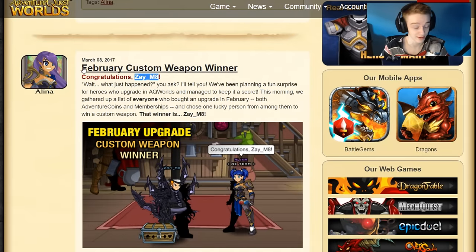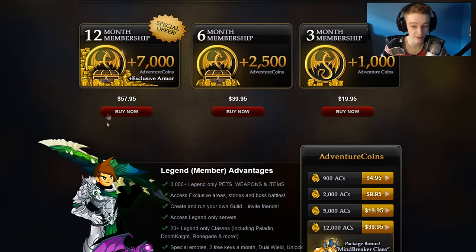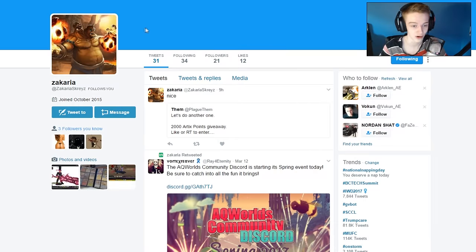He won a contest in February to choose his own custom weapon. They're doing this in March also, so if you buy any upgrade package in the month of March you have a chance of winning — not this custom weapon, but you can choose any weapon you want. You give them your idea and they'll make the weapon for you, and you can choose 10 friends to also receive the weapon. I am one of the 10 people Zachariah chose.